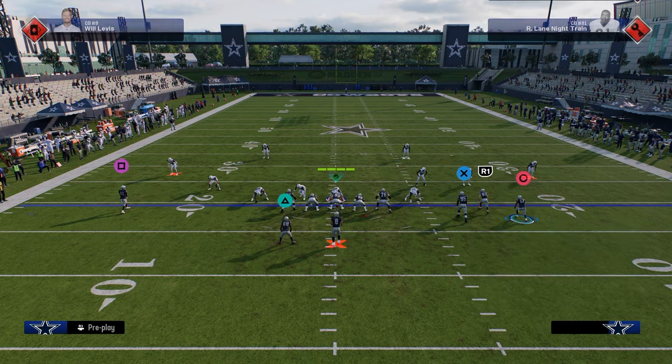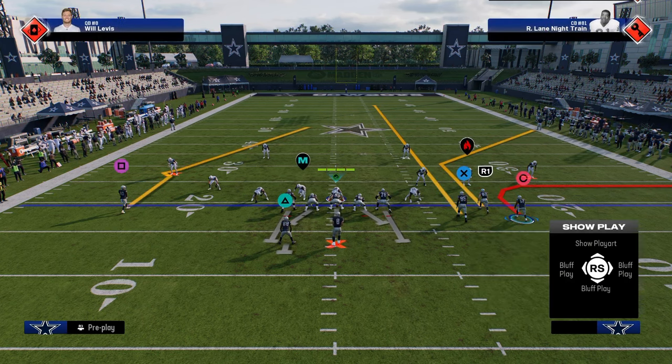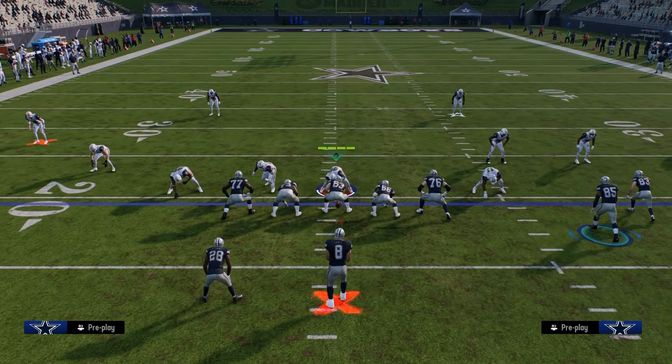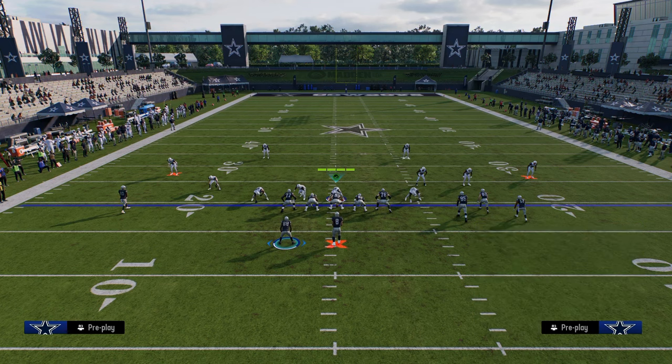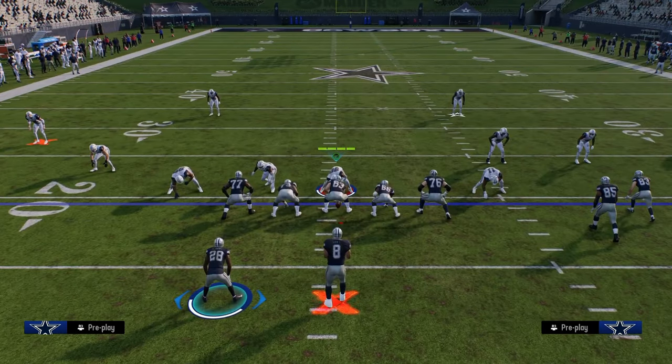You can corner route this outside guy, and then out route the slot. You see how we have a kind of speed out within this play. This is really good specifically for attacking cover two type defenses.